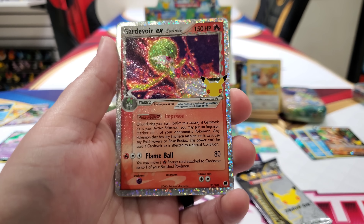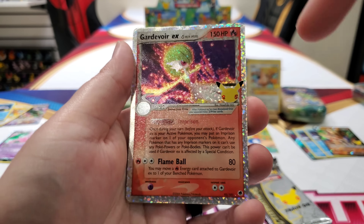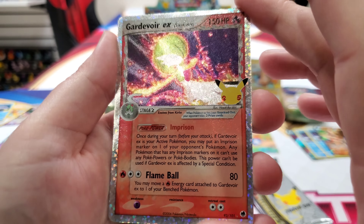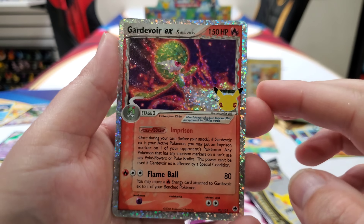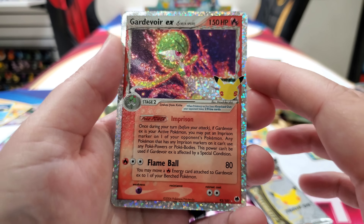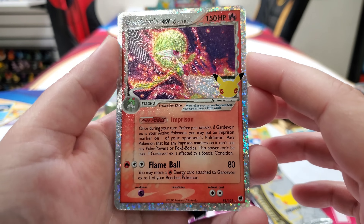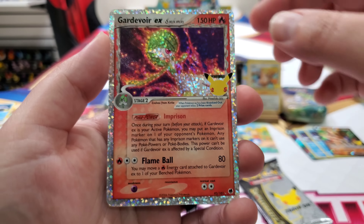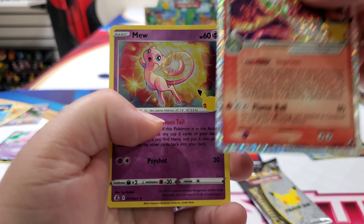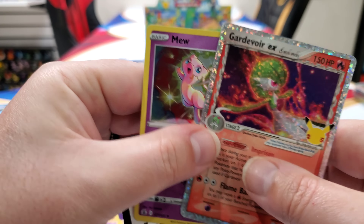Well, you can barely see Gardevoir — there's a bunch of glitter in there. Gardevoir EX Delta Species. Oh my gosh, we pulled three cards that we needed now. Gardevoir — oh, I can only get better from here. And a Mew! I pulled a Mew too. And Joy — there's the code card. Monster, these tins, man. We need to get some more of these tins. This is where it's at.